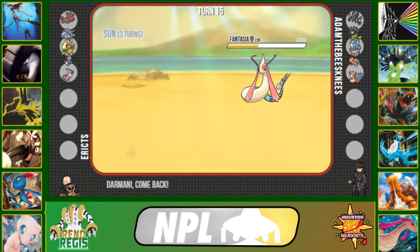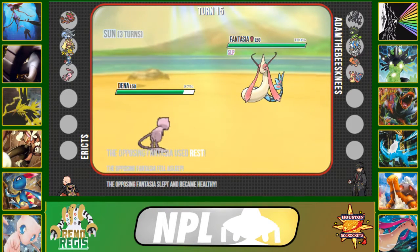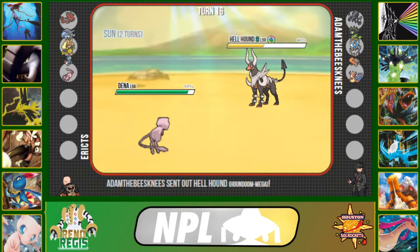I switch to my Mew, knowing I'll take virtually nothing from anything Milotic wants to throw at me. But he clicks Rest, which is really smart — gives him the Defense boost while statused. It's probably a Rest Sleep Talk Scald Dragon Tail set. Pretty good set, I can respect that.